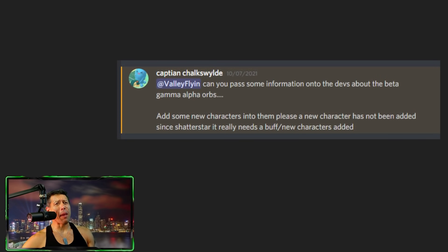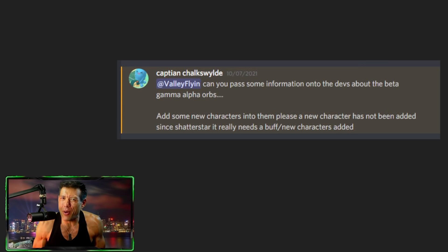Please pass on to devs: the Beta, Gamma, and Alpha orbs need new characters added. No new character has been added since Shatterstar — it really needs a buff. I 100% agree; those are the most boring orbs. It was fun when we were getting shards for Thanos and Deadpool, but that went away. The orbs are based on certain character tags — I think one is Brawlers and there's a Cosmic tag. If there are characters missing with those tags, let me know in the comments and I'll pass it on to the devs.